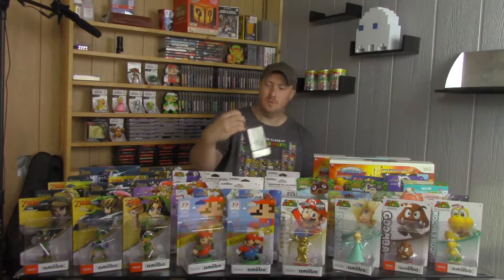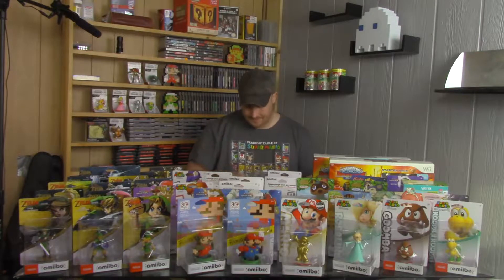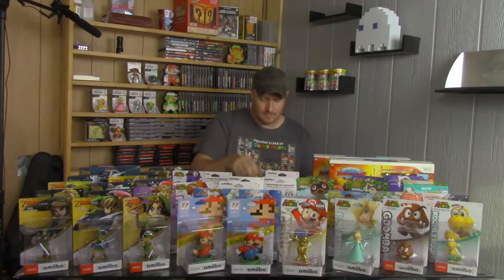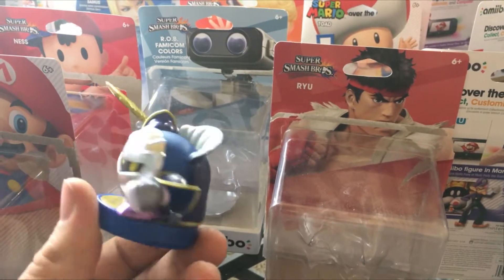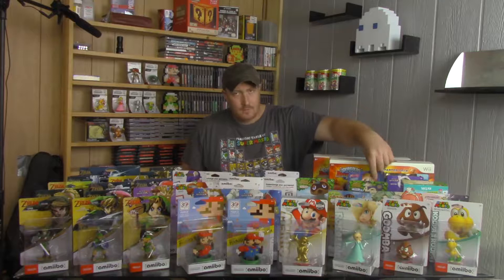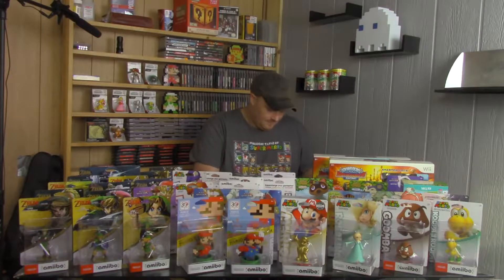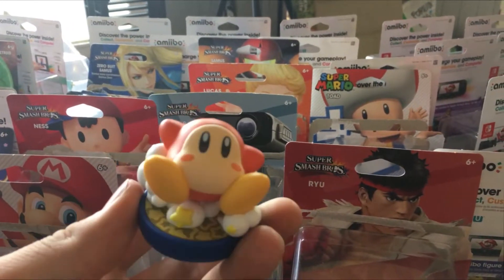Next we will do Meta Knight from Kirby. Meta Knight — know my power. And we got Waddle Dee, also from Kirby. There is Waddle Dee.